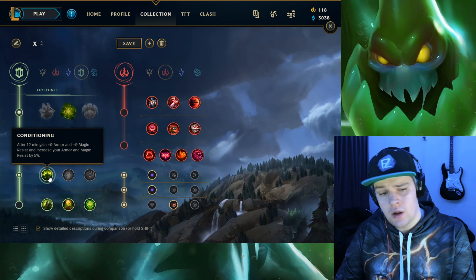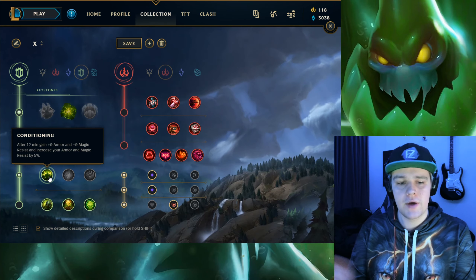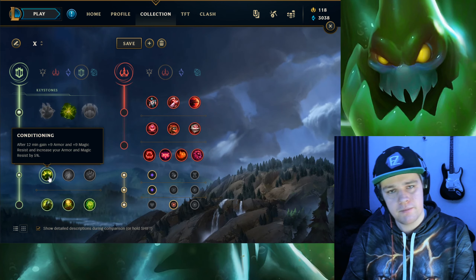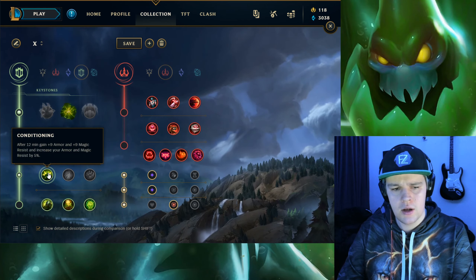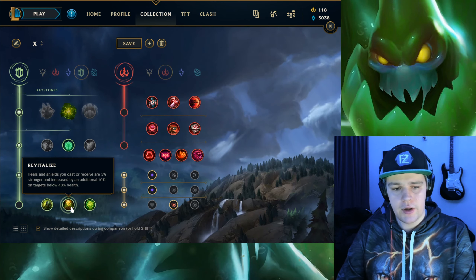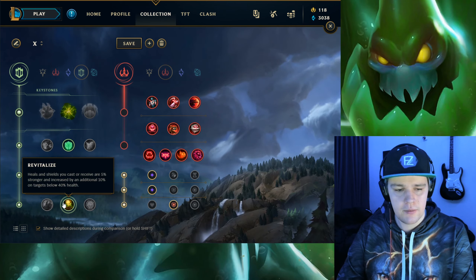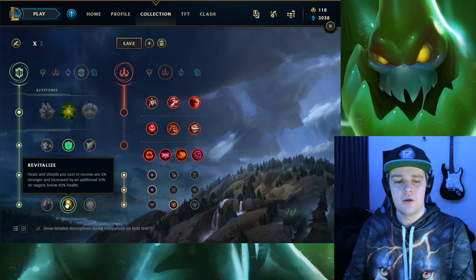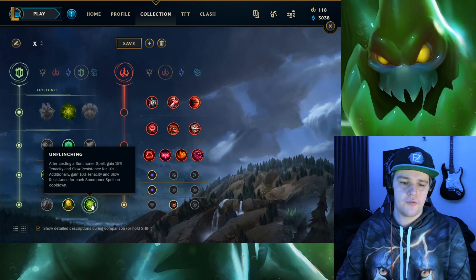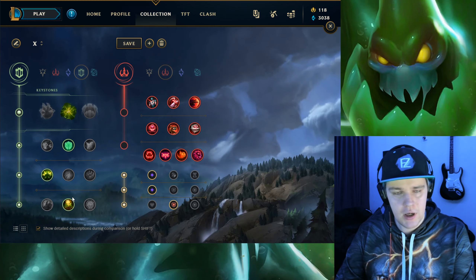Following this up you want Conditioning. Conditioning makes you a lot more tanky towards the later stages - you get percentage armor and magic resist, plus 9 base after 12 minutes. This synergizes with Aftershock very well. For the last slot, Revitalize is really good on Zac simply because picking up those blobs is going to allow you to heal more health. You can also pick up Overgrowth for more max HP or Unflinching if the enemy team has a lot of CC. I just think Revitalize with extra healing can help you out more in most situations.